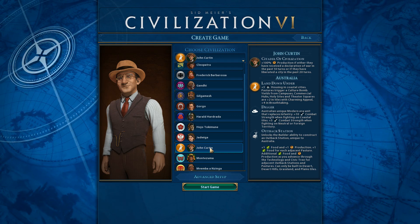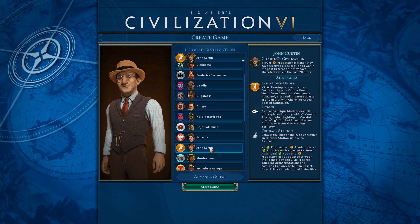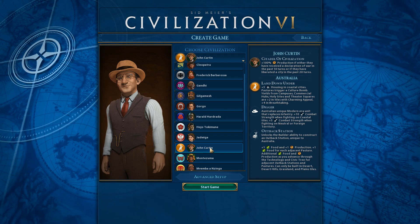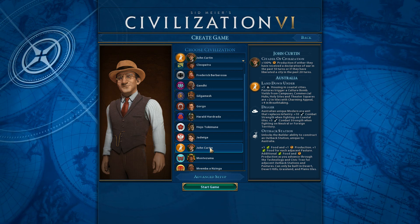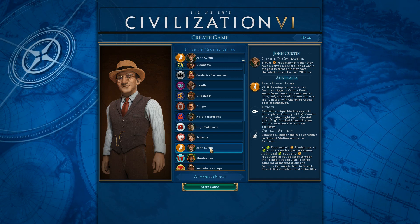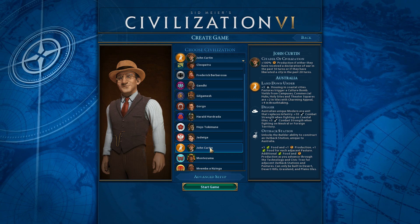We're throwing in what I believe is Chow's Quick UI mod. I think it encompasses a bunch of stuff now, so we're going to check that out. We're checking it out for the first time on the Let's Play, because why not? And of course, we're playing as Australia, the latest civilization. So I'm just going to really quickly go over their abilities. We'll get more in depth into them once the game starts.